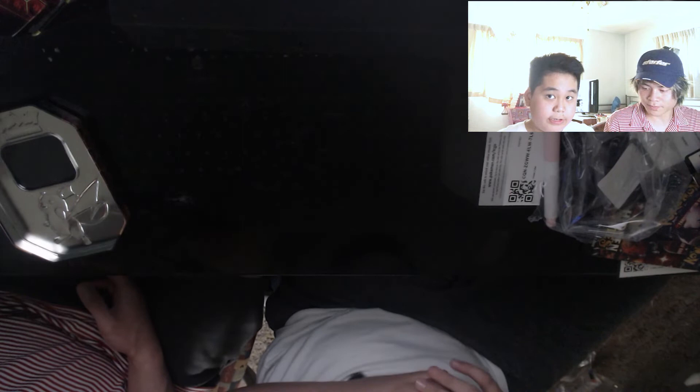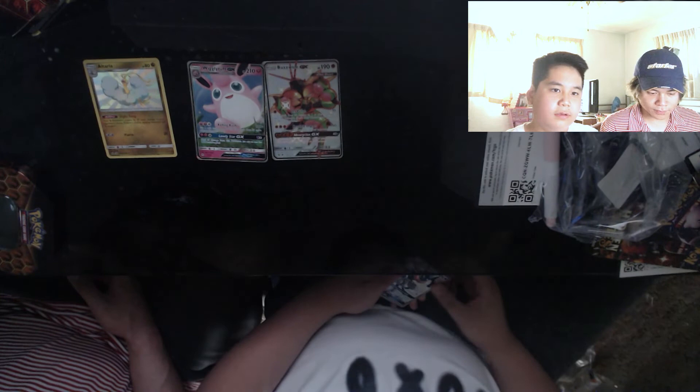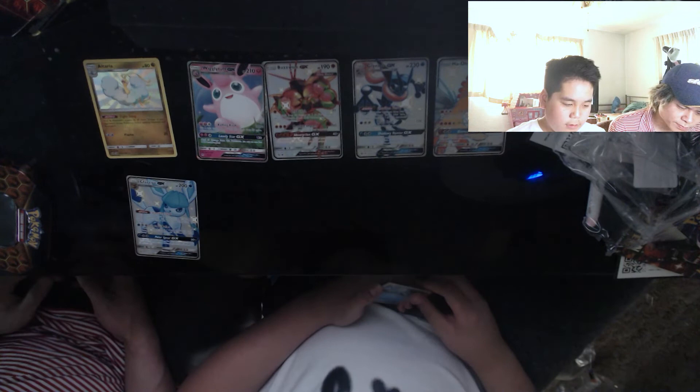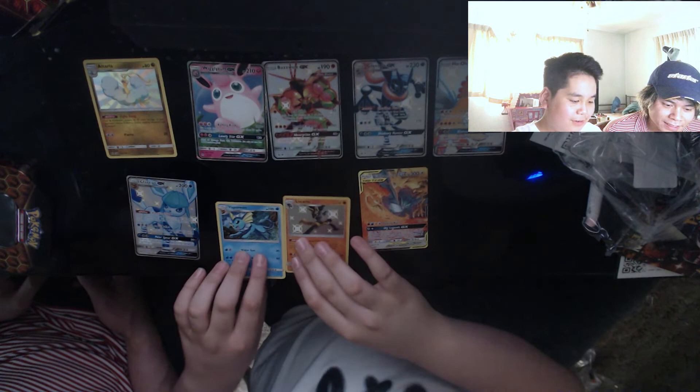Here are our best pulls: Altaria, Wigglytuff, Buzzwole, Greninja, Ho-Oh, Glaceon, Vaporeon, Lucario — we got some good cards. Also we got like eight Charmanders and four Charmeleons — we could maybe try to build something. We kind of needed that Charizard so we can open more, but it's okay — I had a good time!